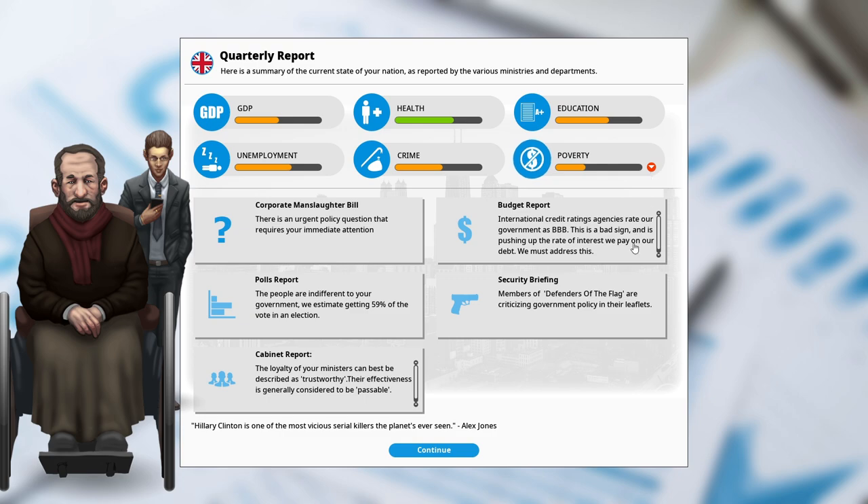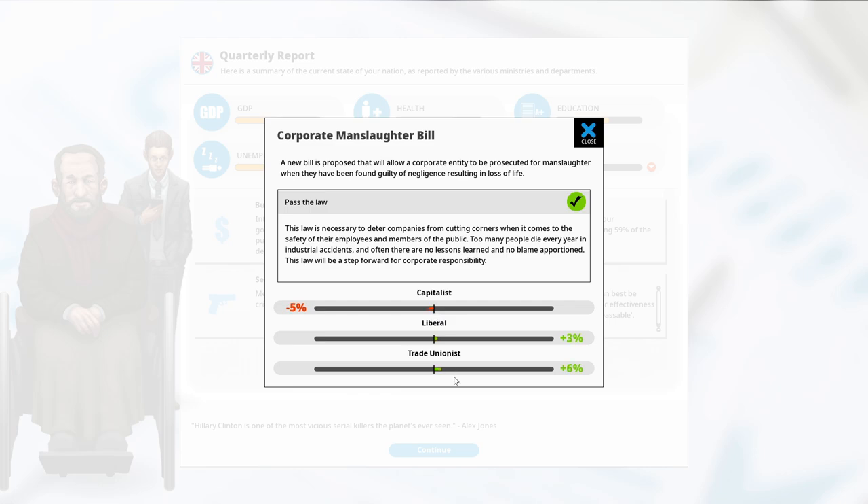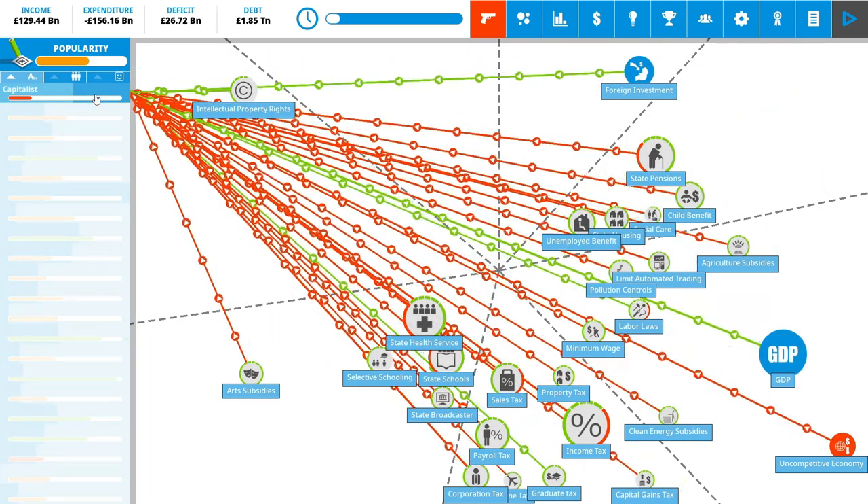Poverty has gone down — great news. Budget's the same. Defenders of the flag exist. Cabinet are still trustworthy. Corporate manslaughter bill: a new bill proposed will allow corporate entities to be prosecuted for manslaughter when found guilty of negligence resulting in loss of life. We can pass the law or block it as unenforceable. I am going to pass the law — capitalists don't like us, liberals and trade unionists do.